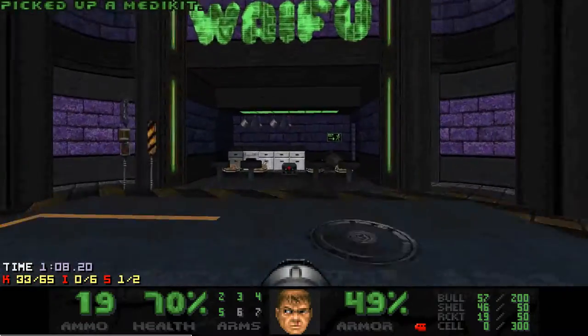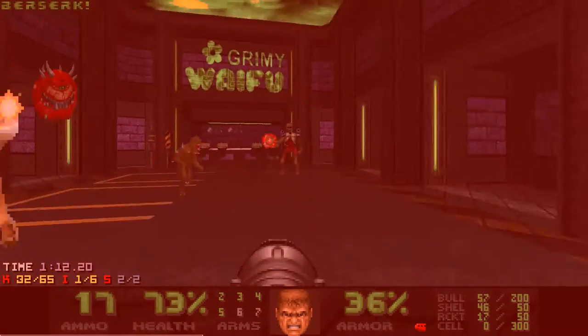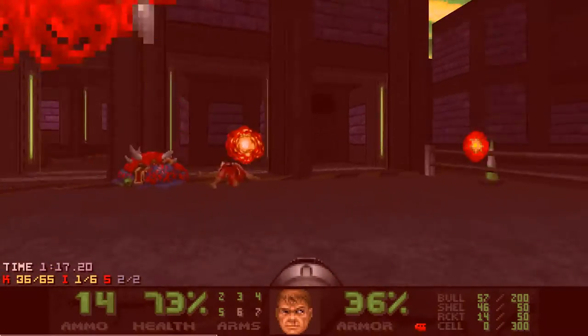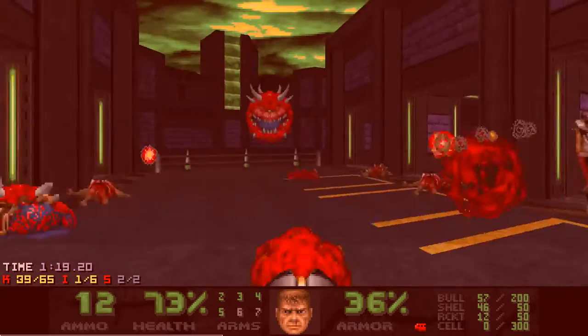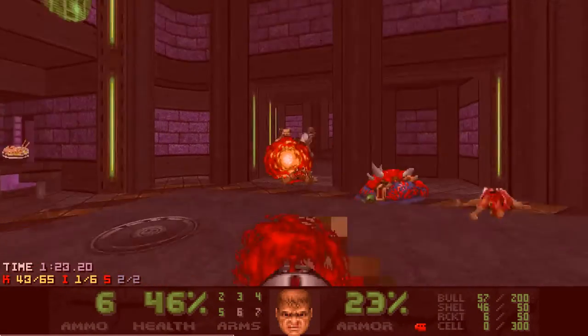When you press this wall, the Doom Qt counter lowers and you get the berserk. Here I'm stuck in a kinda stupid situation and forced to waste some time, but there is nothing to do about it. Ideally, I want to shoot rockets when enemies are better grouped, so they are more efficient.